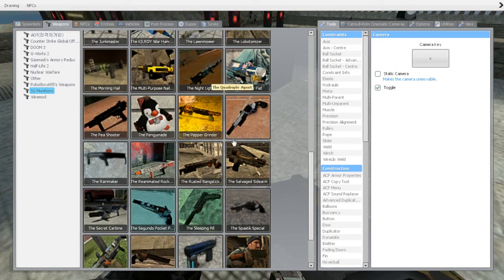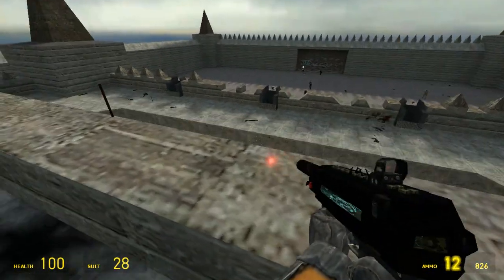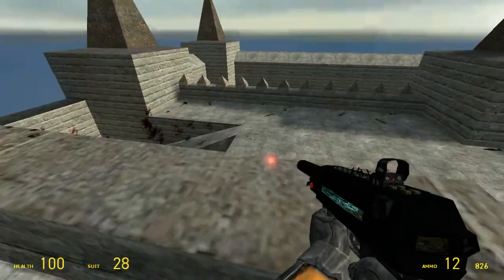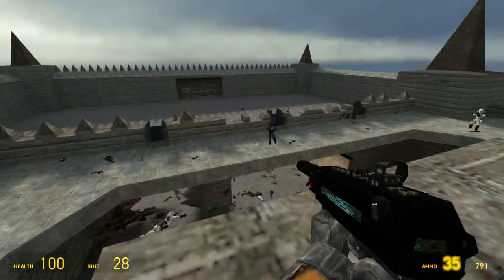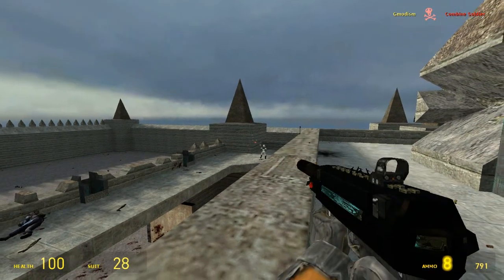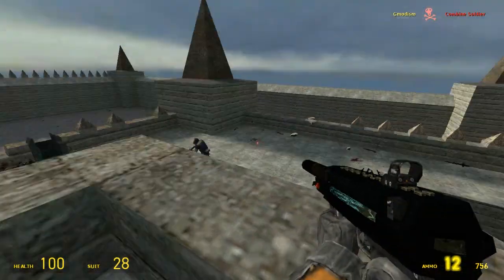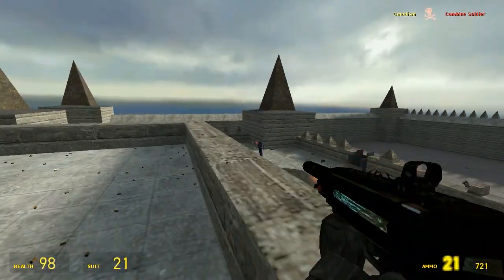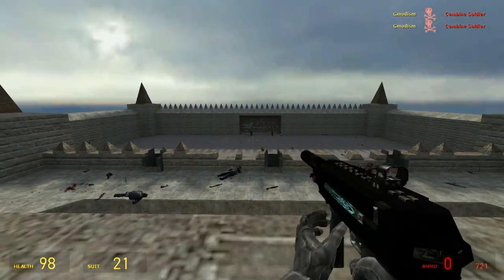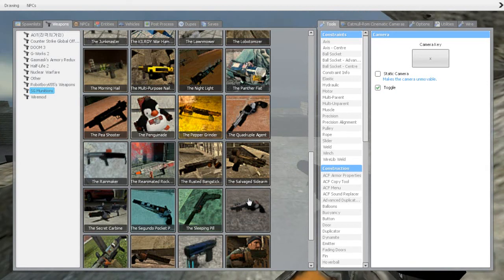Let's move on - that was the Panther Fist. Now we have the Pea Shooter. I have to say I do like this one. It's kind of cool in a way. It's a very general gun maybe, but it's fast fire and it has this awesome laser aim. It doesn't have sights but it's kind of silenced. And I like it, it's cool.